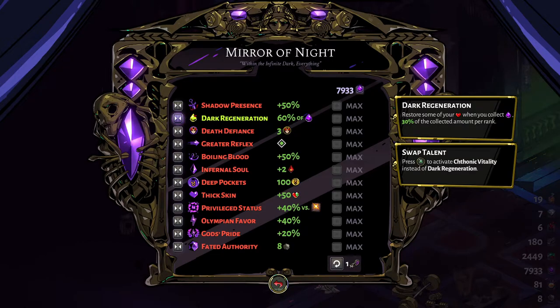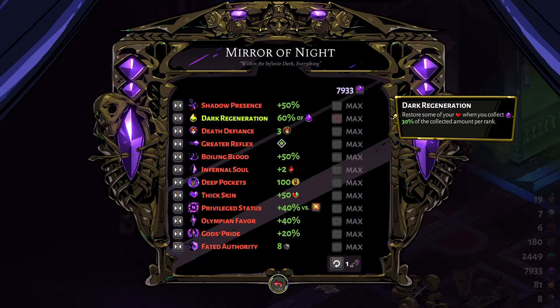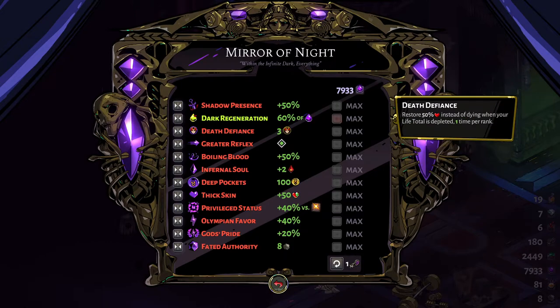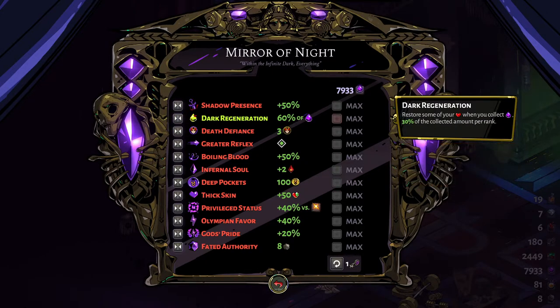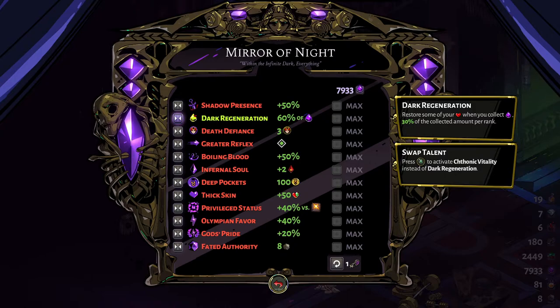If you're a beginner — especially since version 1.0 launched and there are a lot of new players — Dark Regeneration is for you. It has two ranks: 30% and 60%. You're going to be picking up a lot of darkness, which is used for upgrading your Mirror of the Night, so why not heal yourself while collecting it? 60% of darkness collected as health is pretty good, and paired with Dark Thirst — which gives weapons a dark purplish glow and 20% extra darkness — that's a lot of healing. However, this loses all effect in the fourth biome, the Temple of Styx, where you get no darkness rewards.